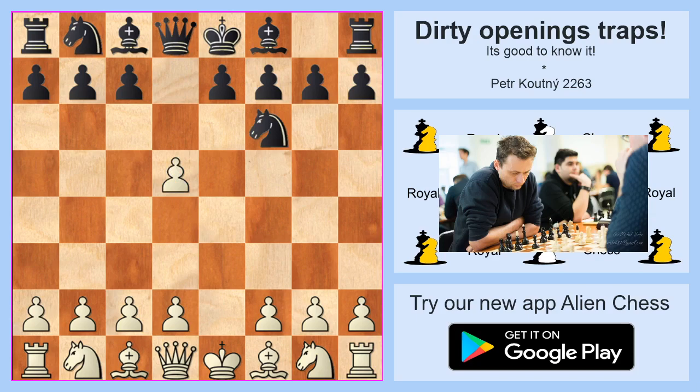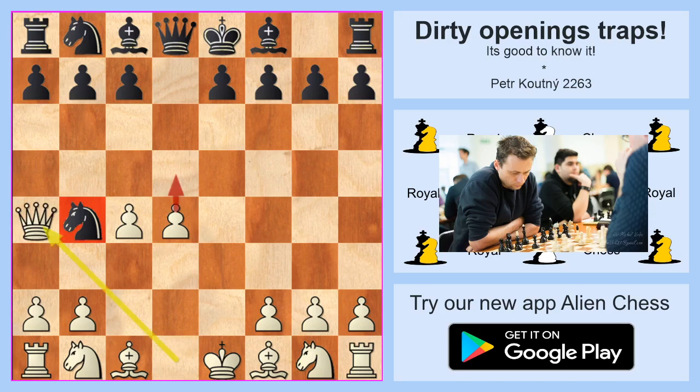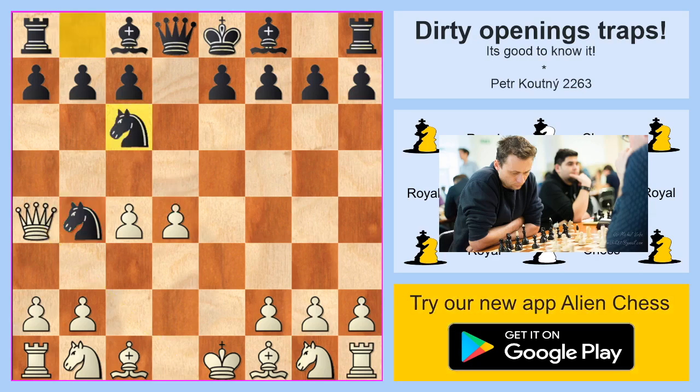Knight to b4 is, at first glance, a strange looking move. My advice is to play a3 here, but it's difficult to not play the queen on a4, because it looks like black will lose his knight on c6 or b4. After the simple looking move Knight to c6, white should play a3 or d5.